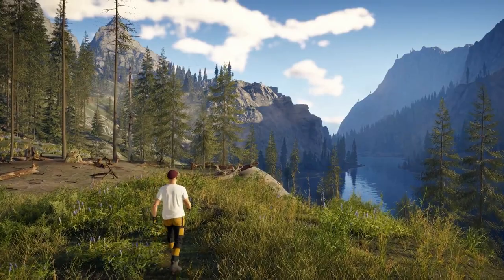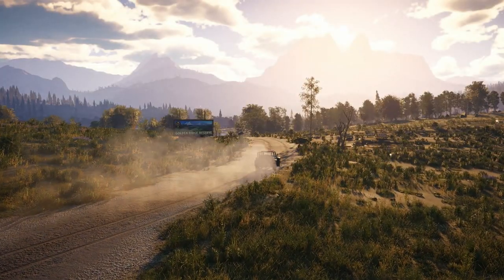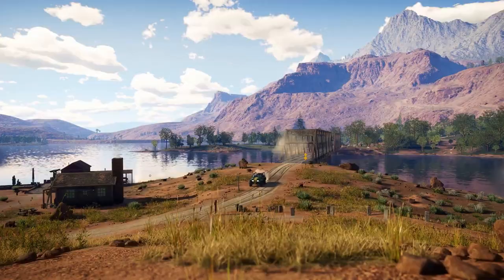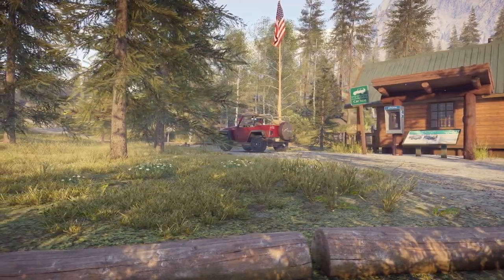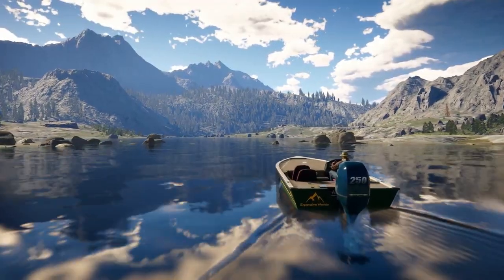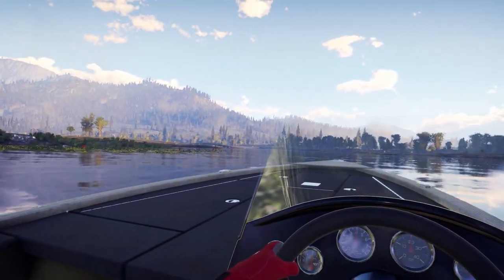If you want to discover the park by foot, be our guest — roam wherever you want. To reach those far away places in style and comfort, you can pick up a 4x4 at any of the outposts and trailheads. To head out to deeper water or to get around the interconnected waterways, you can grab a boat from many of the jetties.